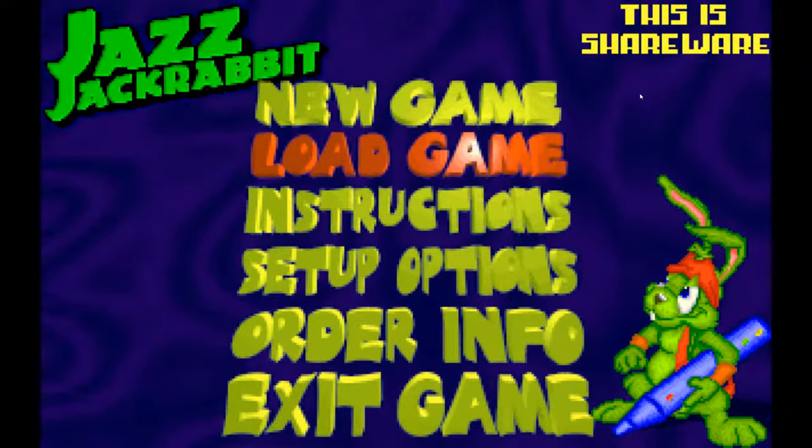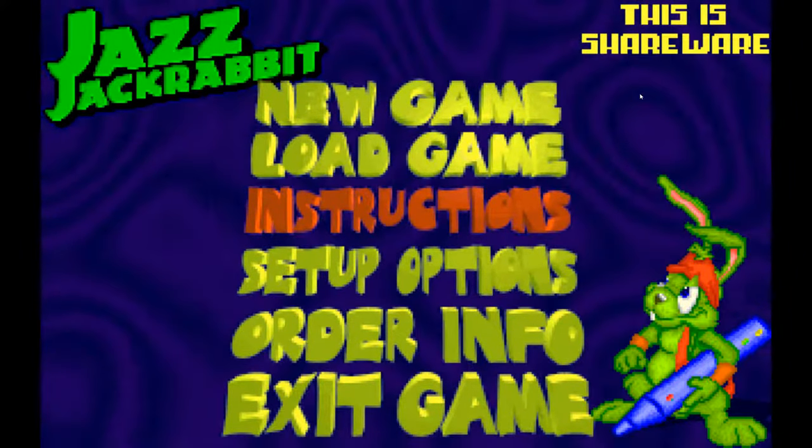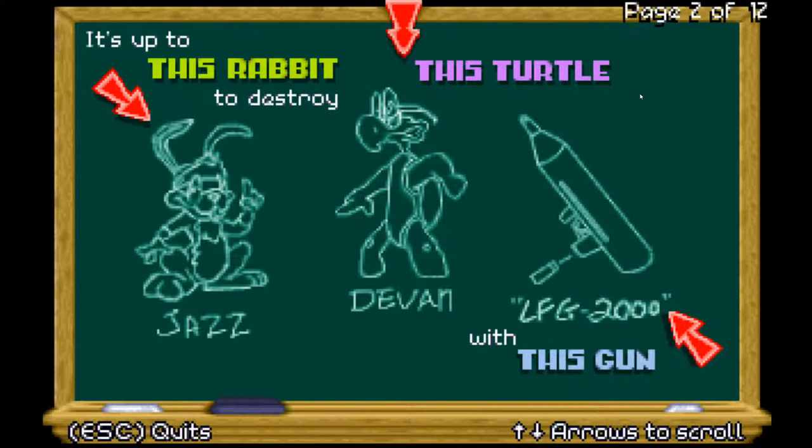Jazz Jackrabbit released in 1994 for PCs running DOS and is set in a fantasy world based on the famous Aesop fable, the Tortoise and the Hare. Before we start the game, the instructions give a little background — basically there's a turtle named Devon who has kidnapped Eva Earlong the rabbit, which is your girl, and you have to get her back. Classic Mario-style story.